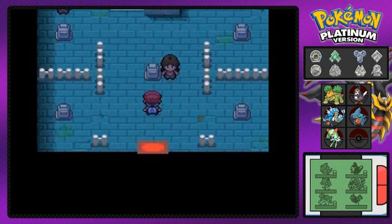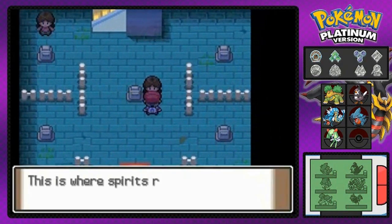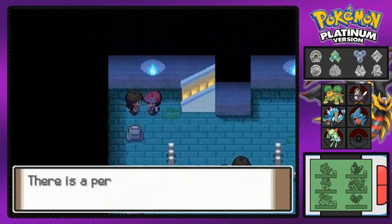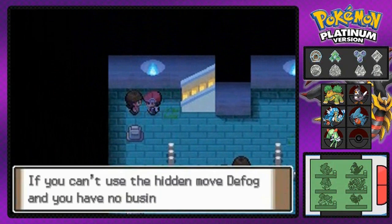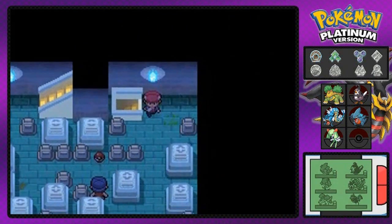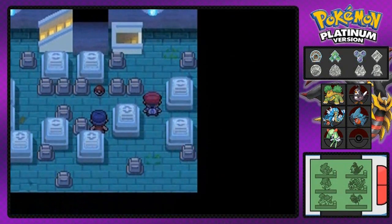Now it is time to go to the Lost Tower because there's a little bit of something right here that we need to do. It kind of looks like Lavender Town's Pokemon Tower, except less creepier, it's a little more nicer. I think it's the song that really makes it a lot nicer. But here we are going up against a bunch of trainers.